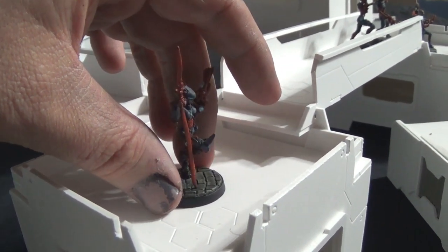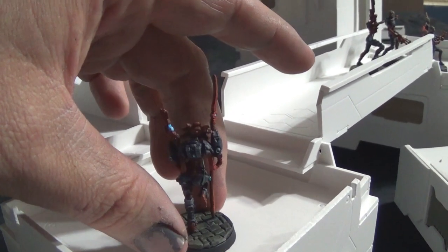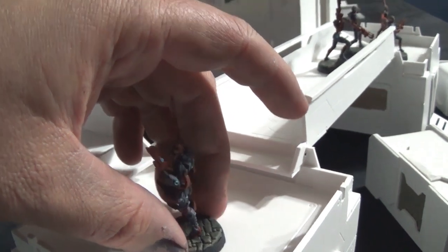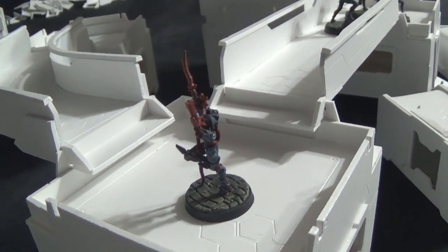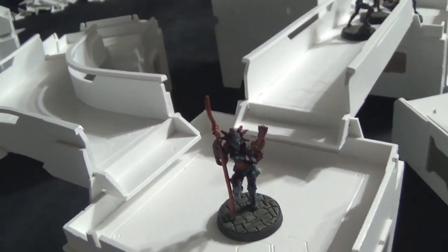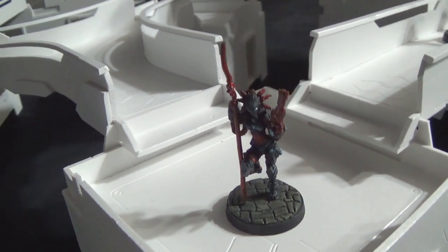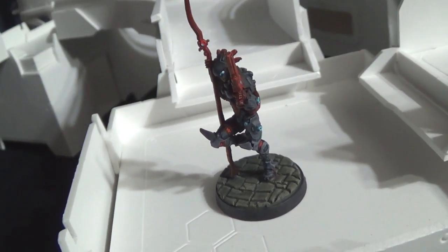Let's go ahead and do a little 360 of her. She's got the Ektros staff and she's also got the viral combi rifle. Another interesting thing is that even though it's not modeled on her, she also carries a light rocket launcher, which is quite interesting. I'm looking forward to taking her in future games against Josh and the other guys over at Blue Table. We're just going to do a little 360 around her to give you a look at her details.